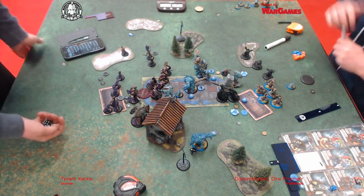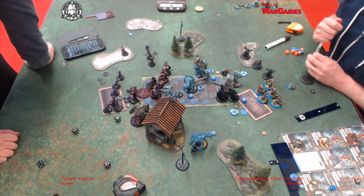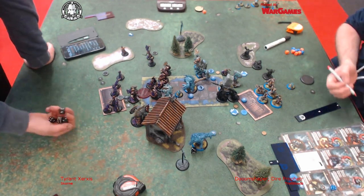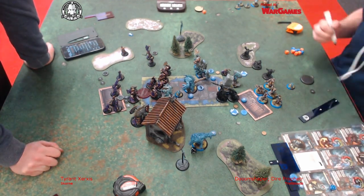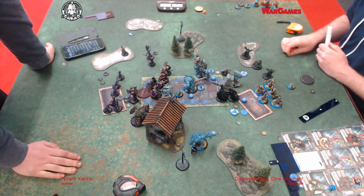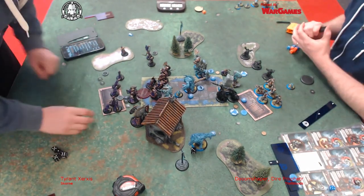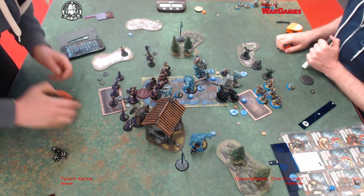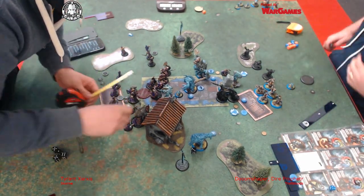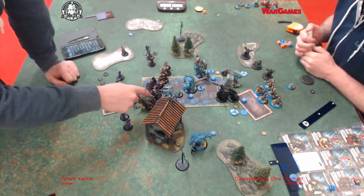I'm just trying to damage this Mauler here and getting some ridiculous dice - there's two sixes and a four for damage. I don't think they quite managed to kill it, but they have opened up a gap for the Bronzeback to come through. I did play some Whelps there hoping to keep the Bronzeback out, but didn't place them quite well enough. If I'd placed them properly, I could have totally kept him out.